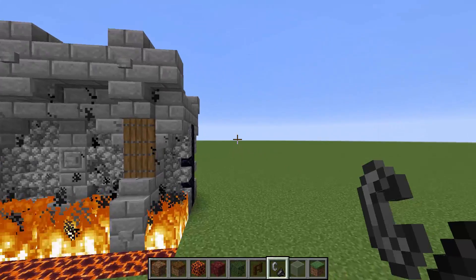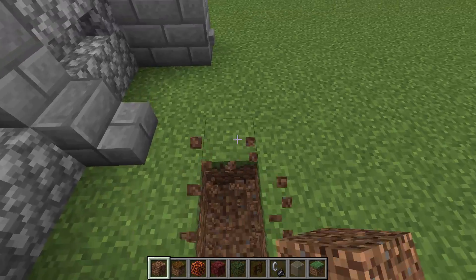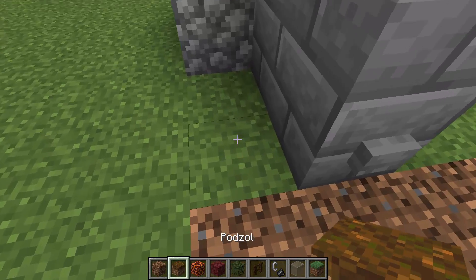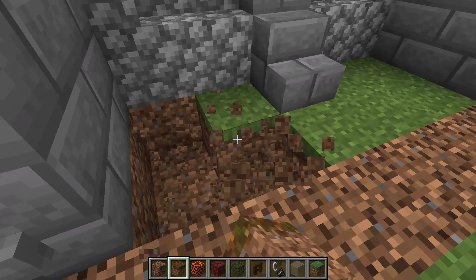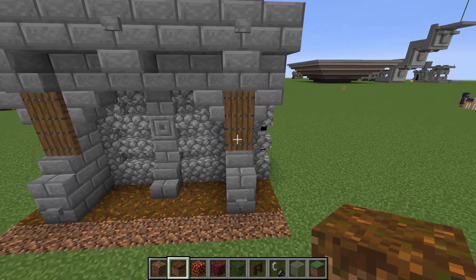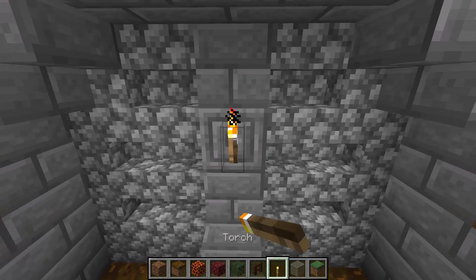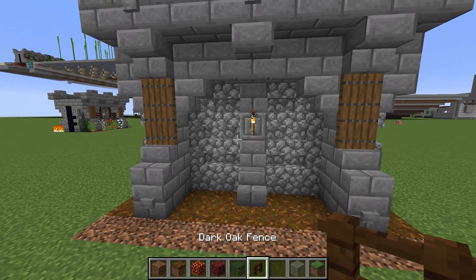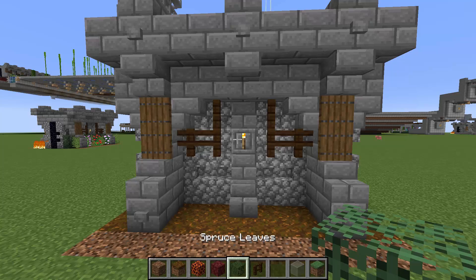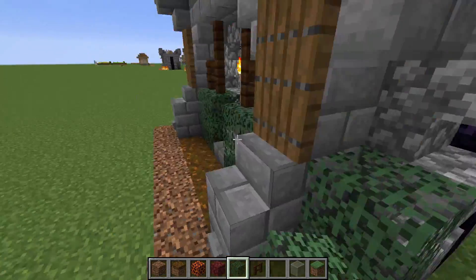Moving on to the other side of the wall — we're going to be doing the exact same hole. On the very front we're placing down coarse dirt instead of magma blocks, and on the interior we're going to be doing podzol instead of netherrack. Where the button was on the other side of the chiseled stone bricks, on this side we're going to be placing down our torch. Then we're going to be placing down our six dark oak fences right along here, and take your twelve spruce leaves and double stack them from the back right here.